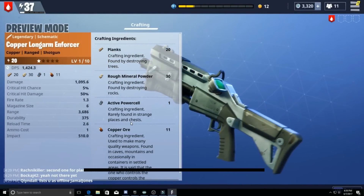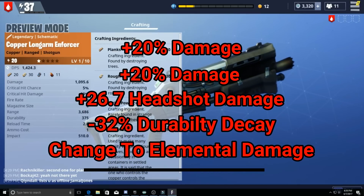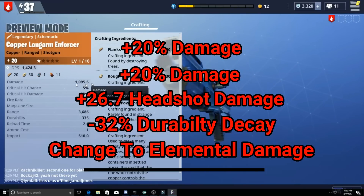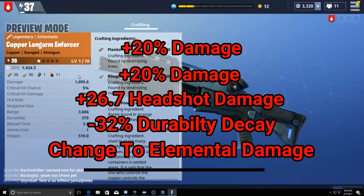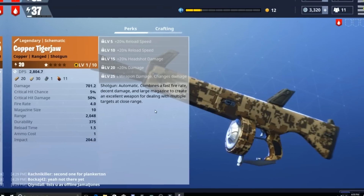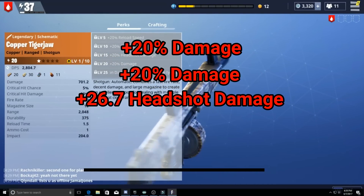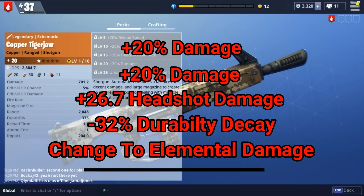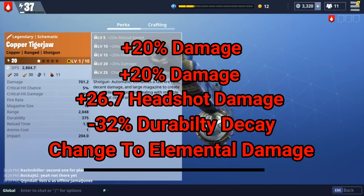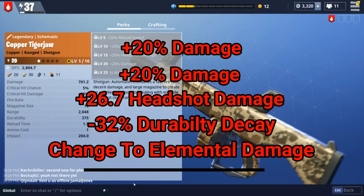Shotguns are a bit of a personal preference, but I found the Long Arm Enforcer to be the best shotgun in the game. It does amazing close-range DPS against multiple targets, has incredible impact, and will knock enemies down almost every shot. It'll burn through most big enemies almost instantly. The Tiger Jaw is an automatic shotgun — it will burn through your ammo faster than you can say 'Tiger Jaw.' This gun will murder anything in front of it but be careful of its ammo consumption. It has less impact but a higher fire rate and a little more DPS.